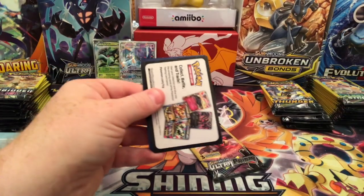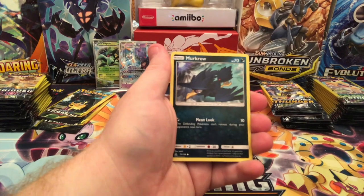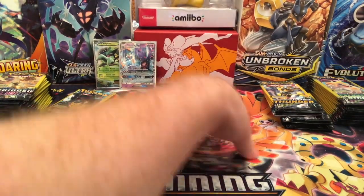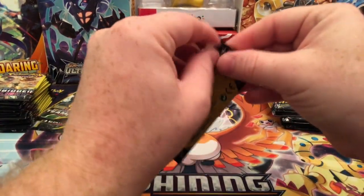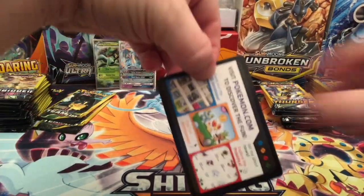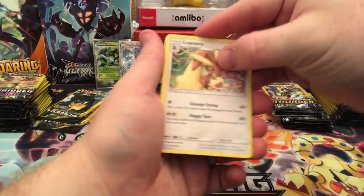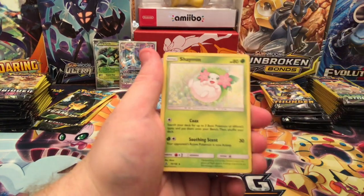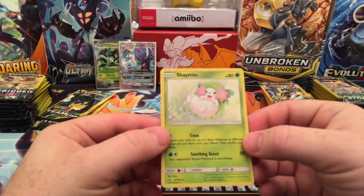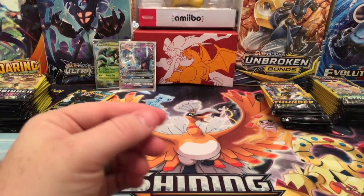Ultra Necrozma on the front. There's a Looker, a Murkrow, and ooh — a Fire Memory Reverse Holographic. At least they've all been hits. I don't know how some of these sets weigh — it's been a long time and I really hate looking it up when I'm in the store. Lopany, Murkrow, and ooh — a Shaman, a full regular Holographic. Very cool card. I don't know if I have that one at all.